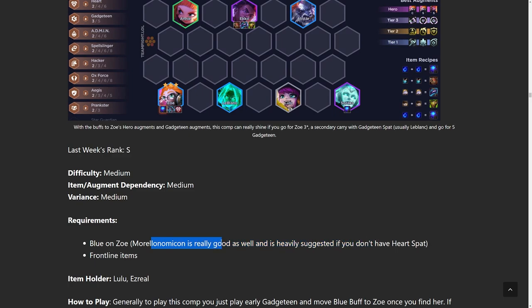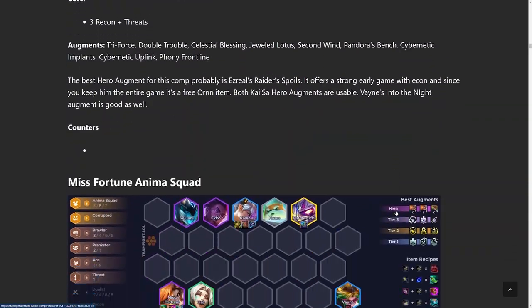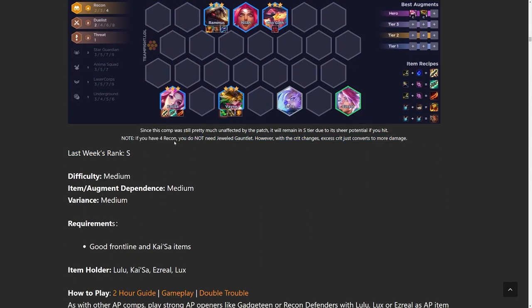Again, you need to read the notes here. Sometimes you can't make assumptions — Blue Buff, Morello, Heart isn't really the best build. Morello and Namaçon is really good as well, and is heavily suggested if you don't have Heartspat. Since there are so many different Zoe builds, those are the two key items after Blue Buff, but you'd actually not want to combine them both. Like with the Recon build — you may notice we have Infinity Edge on Vayne while running four Recon. If you understand you only play Vayne with the Spreadshot augment, and you do have four Recon, you don't need the IE. But if you don't have IE, then you do play four Recon. If you have four Recon, you do not need Jeweled Gauntlet — IE is essentially the same thing.